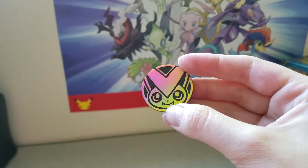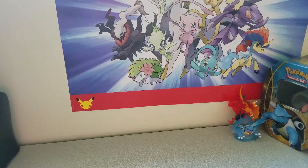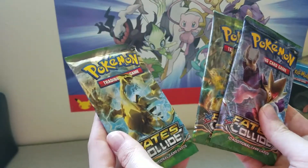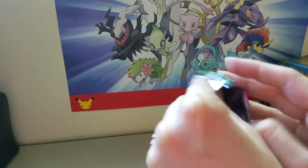Fairly standard, I think it's pretty cute. And then we're on to the main event, which is, of course, three packs of the Fates Collide Boosters. We've got a Mega Alakazam, Delphox, and Lugia Break. Let's start off with Mega Alakazam here, and we'll just go in that order.